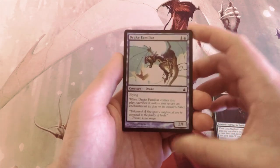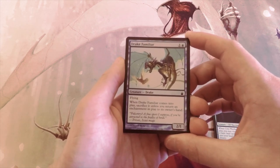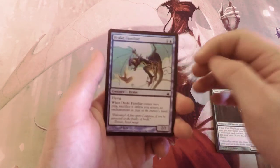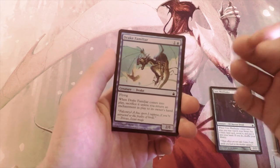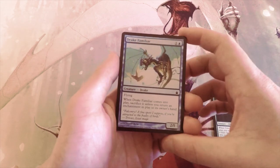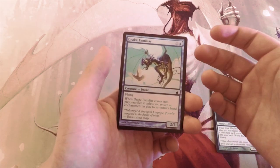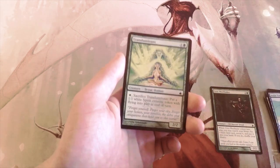Drake Familiar is one and a blue for a 2/1 flying Drake. When it comes into play, sacrifice it unless you return an enchantment in play to its owner's hand. That might be a little easier than people initially think — there is a cycle of enchantments that you'll often pick up as incidental value, and they're actually really powerful in limited. That said, I don't think that makes this a good first pick; it's low on the power level scale and having to bounce an enchantment is not ideal.